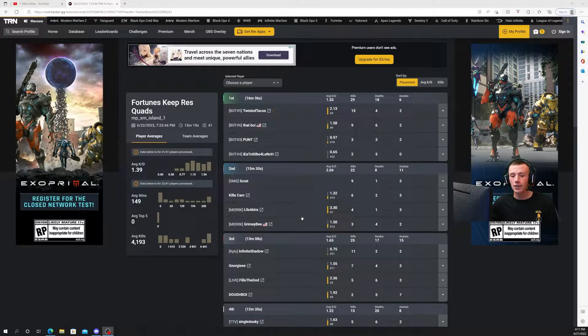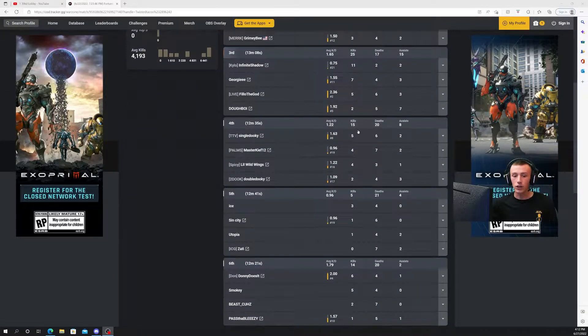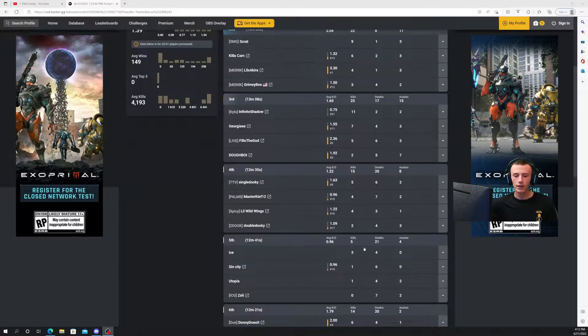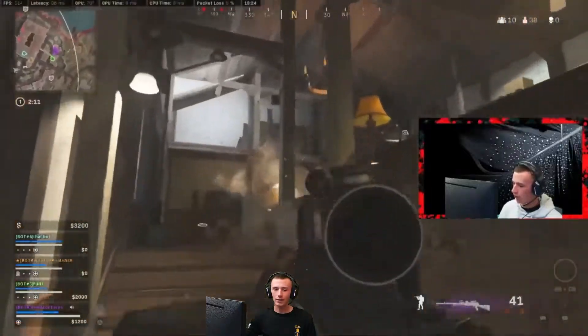Today we're going to talk about one of the games in which we had a sweaty lobby. This is a 1.39 average KD lobby. I'm at a 2.13 KD and I'm only the third best player in this lobby — the first being a 3.30 KD player, and my teammate at 1.58 is only the ninth best. There's only one team here under a 1 KD, and they died in fifth place. We're going to talk about how you play in these type of lobbies, because it's not the same.